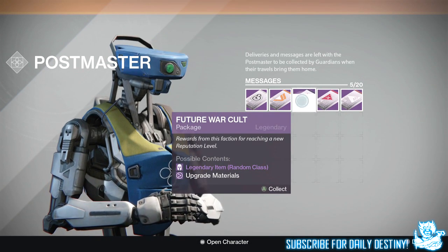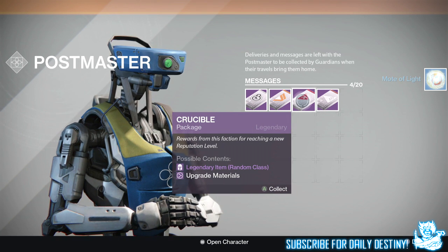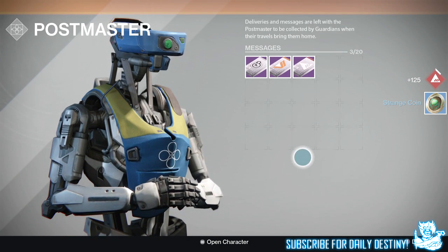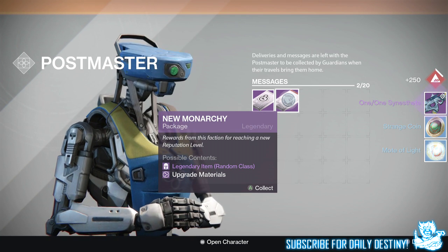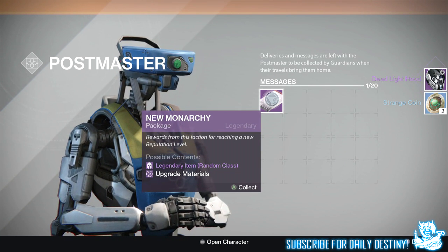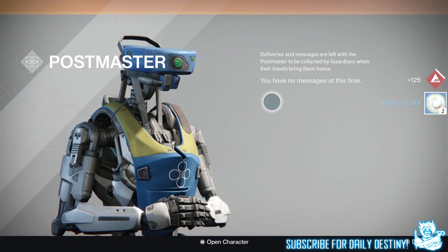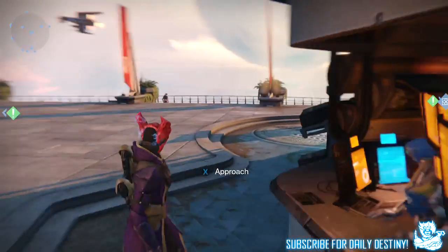Let's go Future War Cult. That is ludicrous — I get more supplies from packages, that's just stupid given the amount of grinding it takes. I'm speechless — absolutely ridiculous. I got a small light, a strange coin, and a scout rifle I think I may already have. From the Dead Orbit one I got a Dead Light Hood and two strange coins. From New Monarchy I got two Motes of Light. All three of my characters are pushing around rank 60 and I still only have one shader — absolutely crazy. I really want a ship.